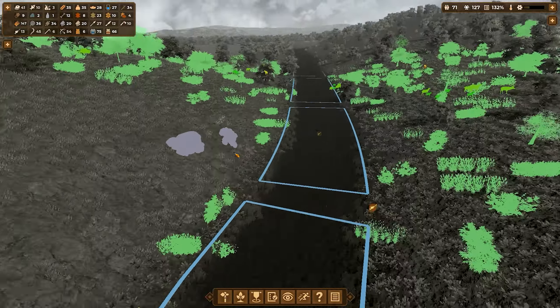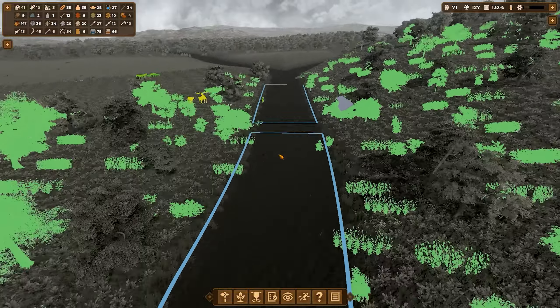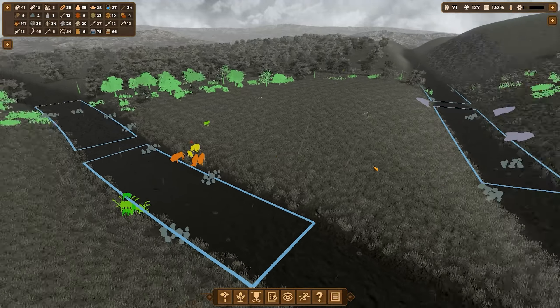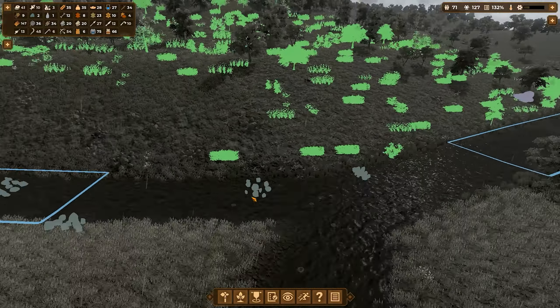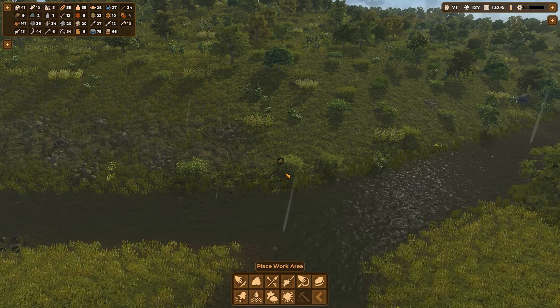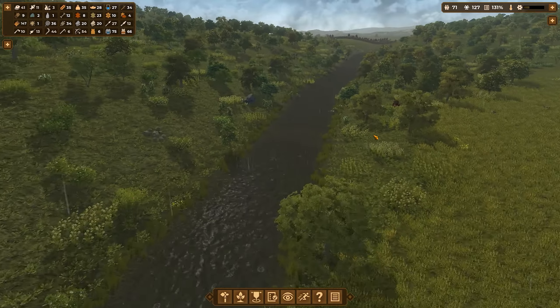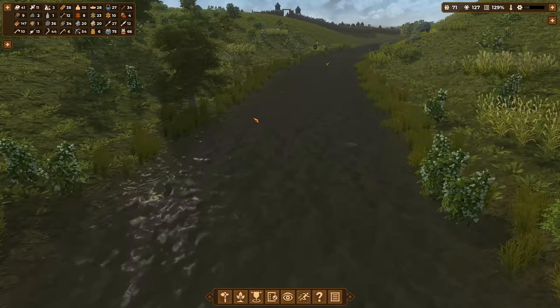Look how far away this flint source is from the village. I guess we don't have a choice — we need the flints. I'm going to put down a flint obtaining area here with two people on it. Poor people — they're going to starve to death. But it is a better season, so maybe it will be okay.